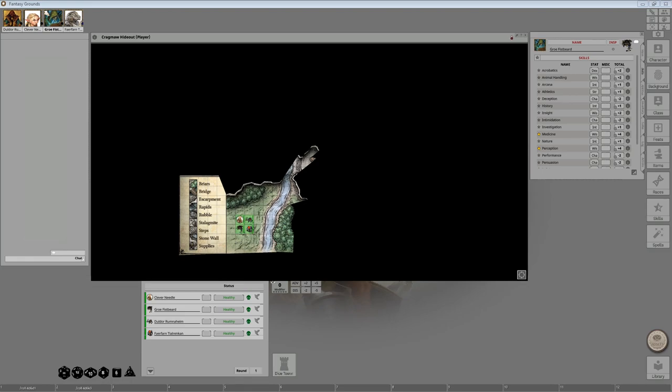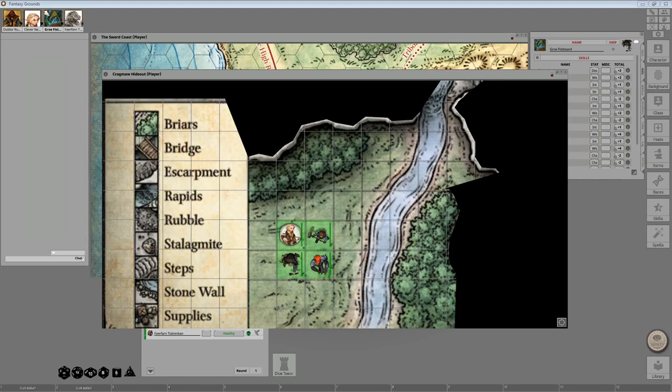Now I'm going to zoom in and sync the client view. There used to be an option to sync under a submenu in the classic edition. If you are looking for the sync option, you now have to go to View — it's this icon right here. So any existing DM, that's where you'll now want to look.